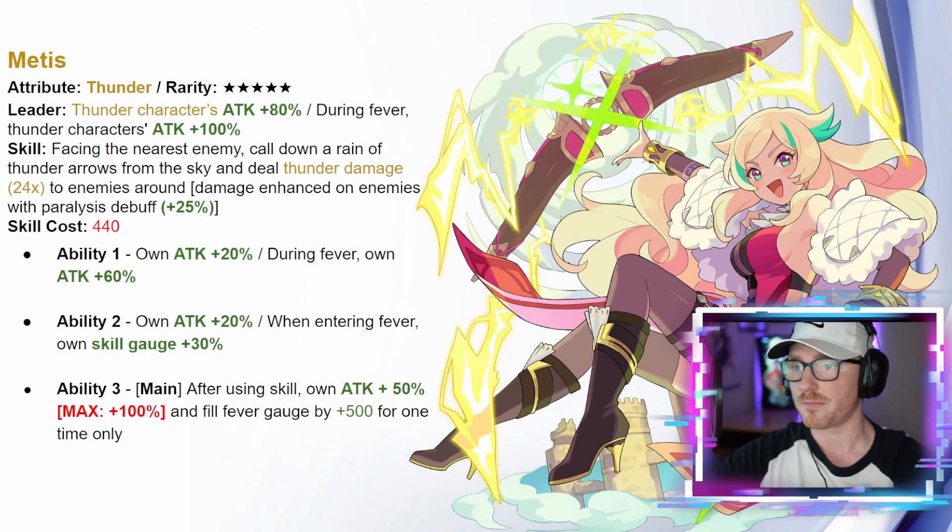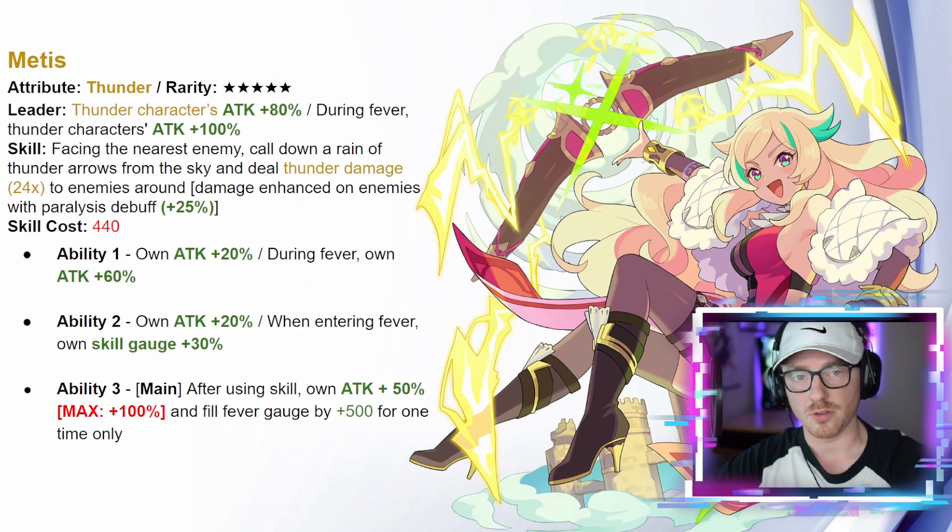Moving on to the second unit: Metis, the thunder five star. Her leader skill gives thunder characters attack up 80 percent, and during fever thunder characters receive an additional attack up 100. As a thunder fever unit, that's already pretty nice. Her skill faces the nearest enemy and calls down a rain of thunder arrows from the sky, dealing thunder damage 24 times to surrounding enemies. Damage is enhanced by 25 percent on enemies hit with the paralysis debuff.